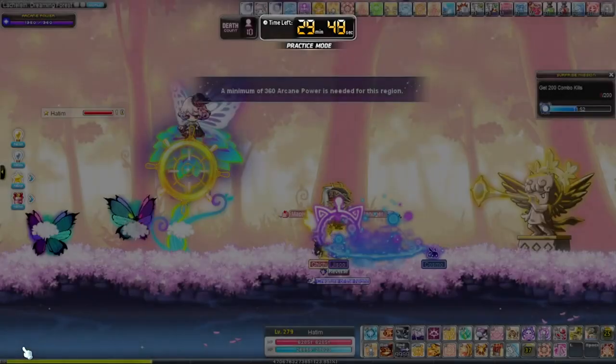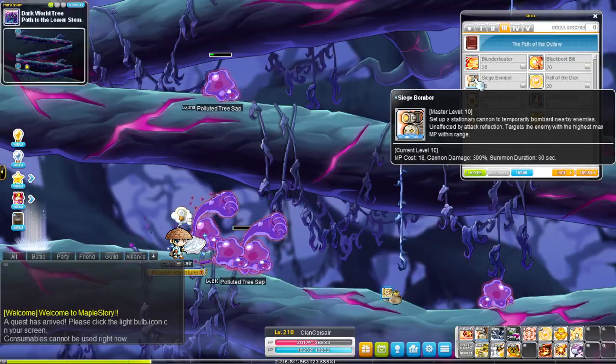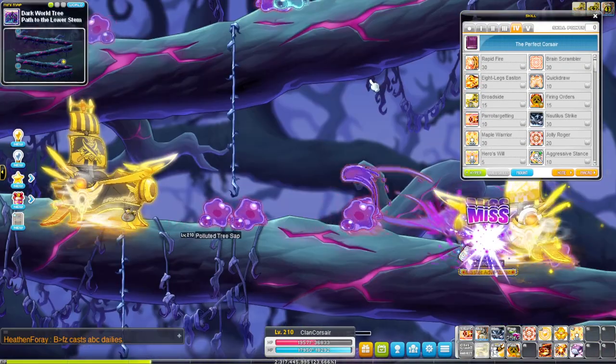Corsair is a consistent damage class with very good survivability and mobbing. You have three summons: siege bomber, broadside (which can be summoned twice), and scurvy summons.